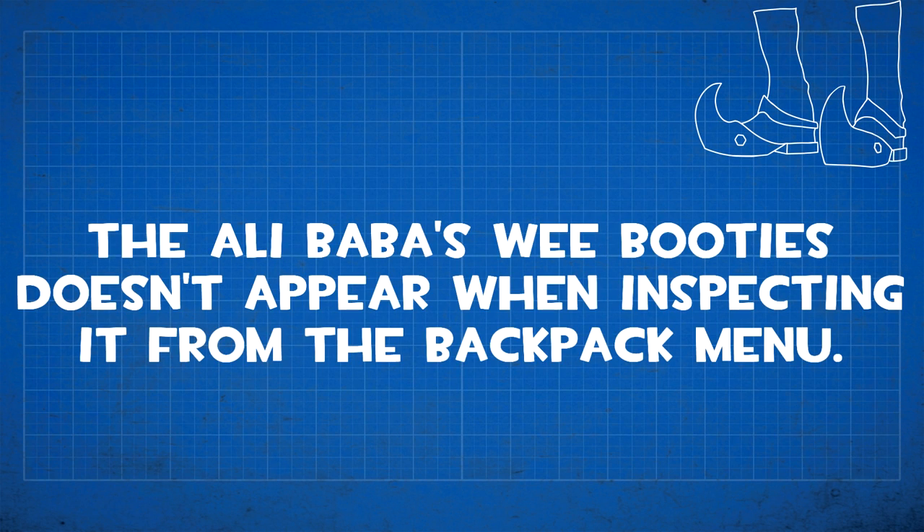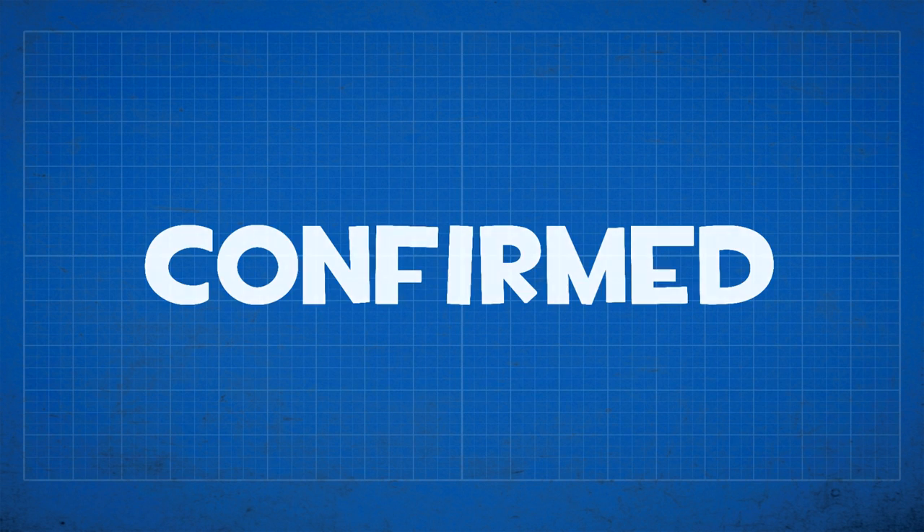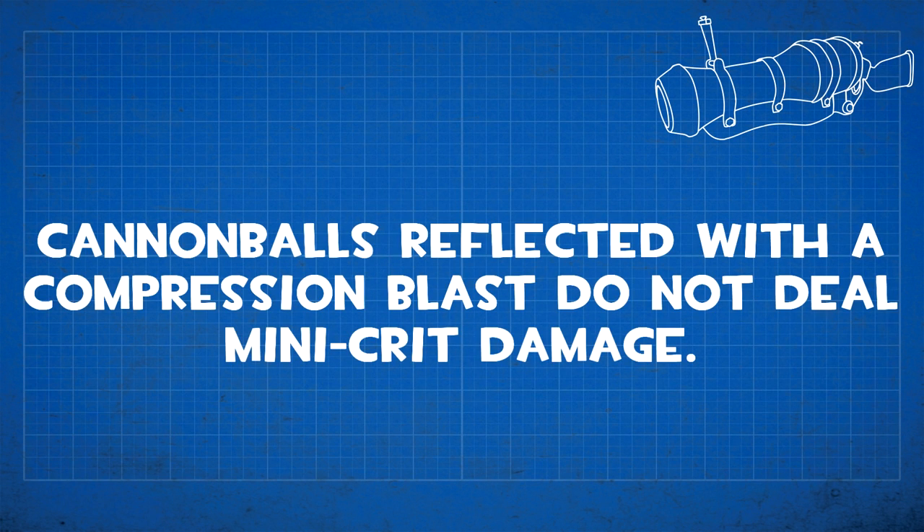The Ali Baba's Wee Booties don't appear when inspecting them from the backpack menu, much like many of Soldier's weapons.